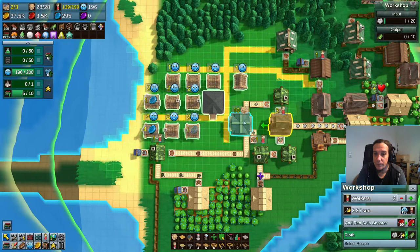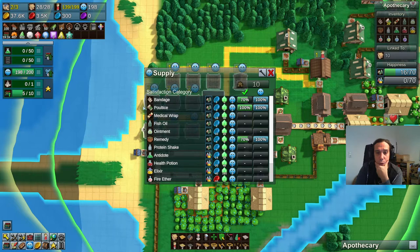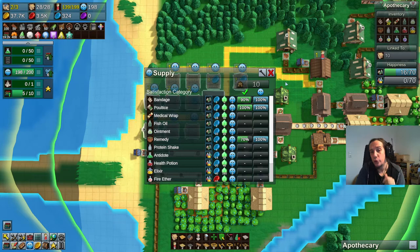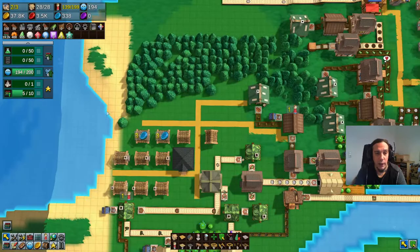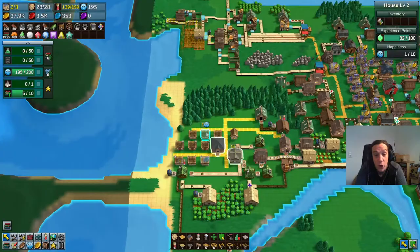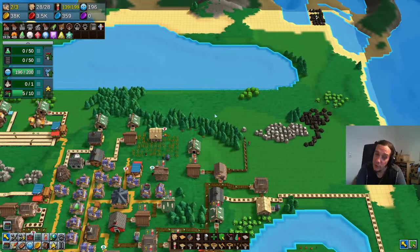Let's get another look at the apothecary. We're only over-providing poultice; the other materials actually have a happy supply. The active consumption shows we're not producing too many of those at this point, which is a good indicator. We're getting there. I'm really tempted to just build up another supply chain for this little town center — just because these poor people don't have any food.